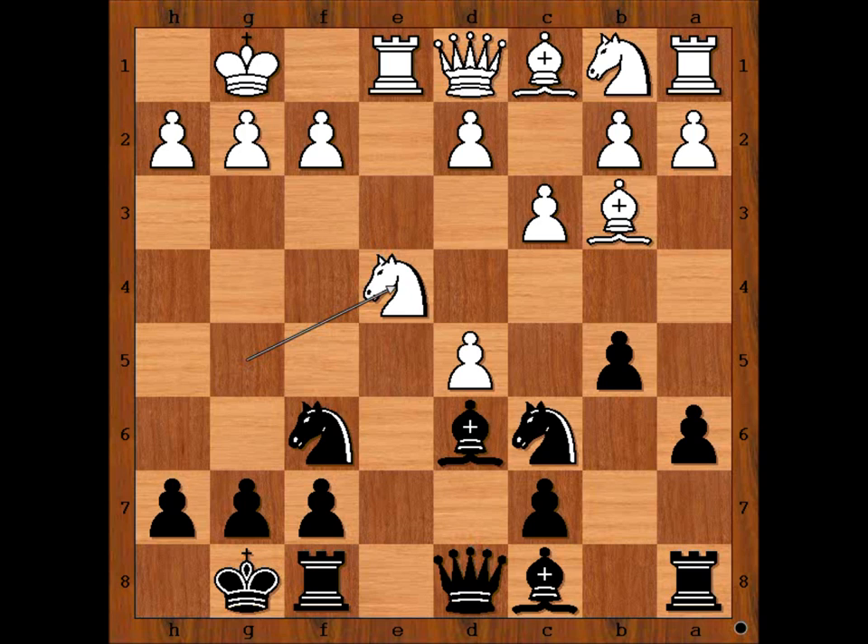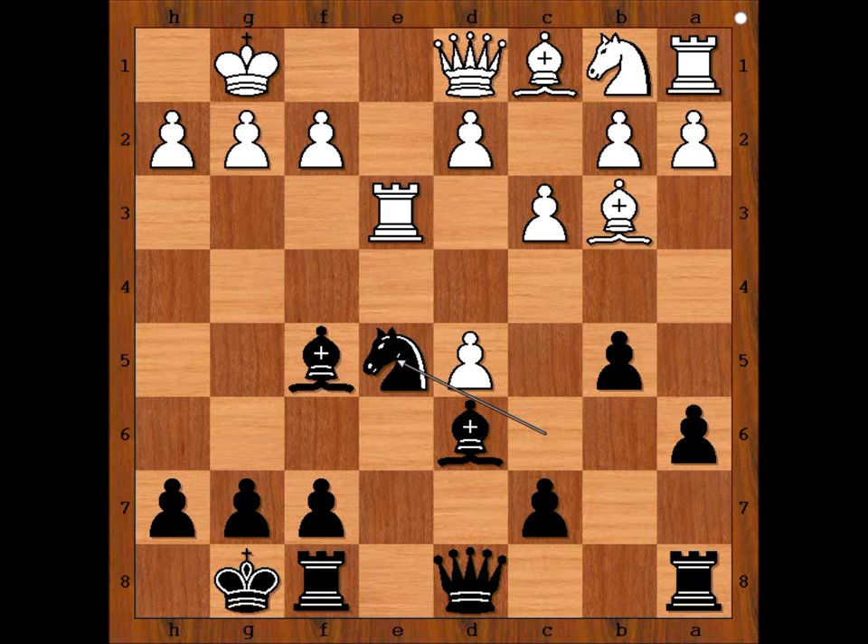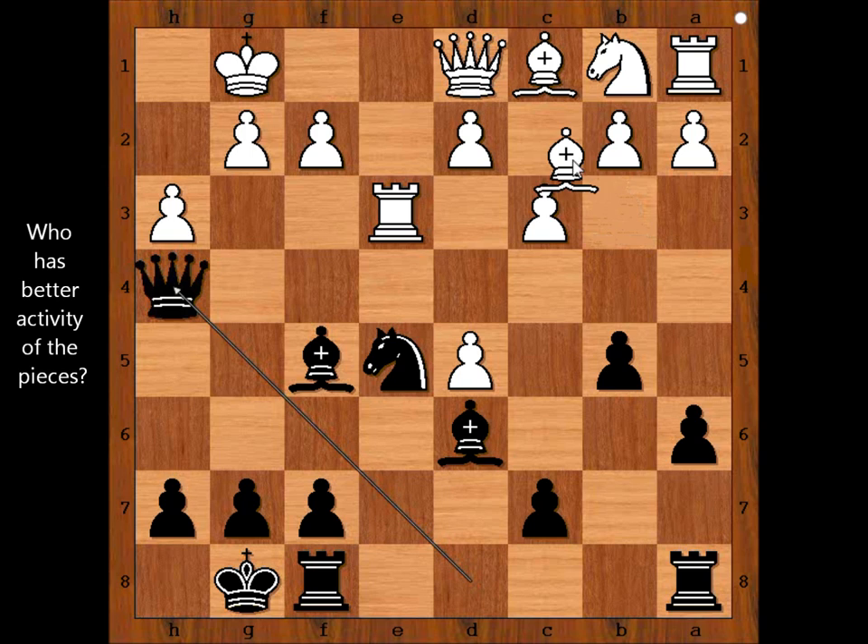So we have knight to e4. Knight takes knight. Rook takes knight. Bishop to f5, attacking the rook. Rook to e3. Knight to e5. White played h3, preventing knight to g4. Black played queen to h4.